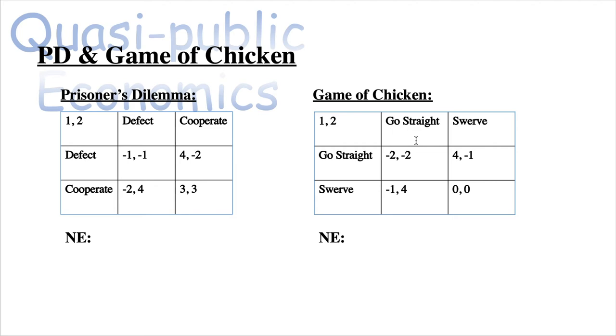For the Game of Chicken, imagine two cars driving straight toward each other. You can choose to go straight or swerve. If both go straight, you crash and suffer severe damage — minus two utility each. If you swerve and the other person goes straight, you are the chicken and get minus one utility due to shame, while the person who goes straight gets a sense of pride and four utility. If both swerve, you both get zero utility. These numbers are subject to change.